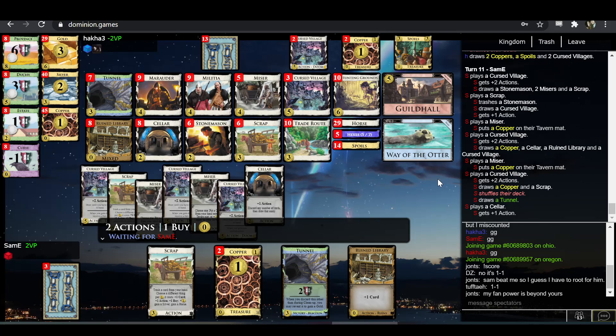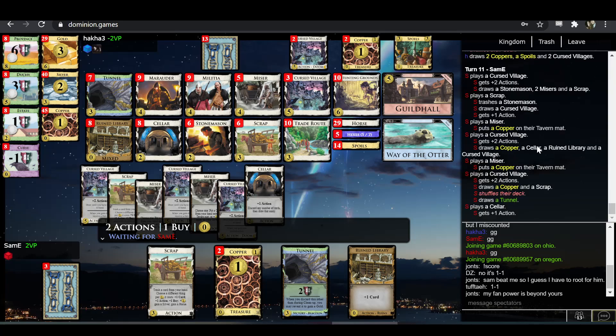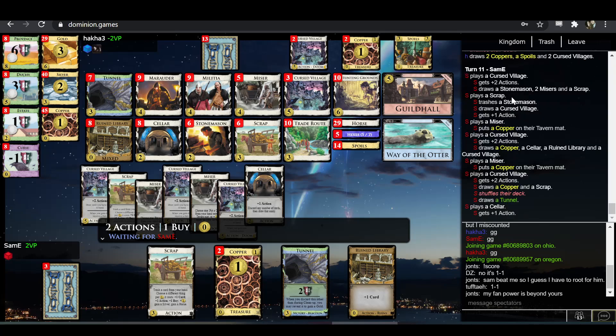What's Sam-E got down there? A Gold and a Stonemason, I think, unless they've already trashed them. So I think you're trying to draw that — discard three cards, draw a Gold and Stonemason, and turn that into two Cursed Villages and kill the Ruined Library. That's my thought at least. I could be wrong about the contents of Sam-E's deck, but the Gold is definitely down there and I'm pretty sure there's also a Stonemason down there — discard Tunnel, copper, copper, Stonemason, Gold, and the two Cursed Villages, trash Ruined Library. Seems like a good play.